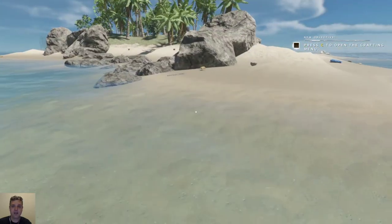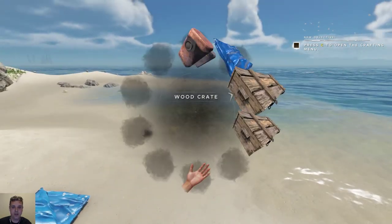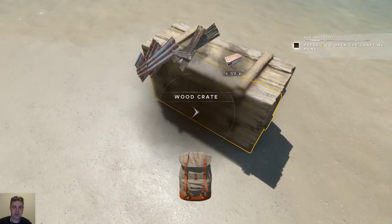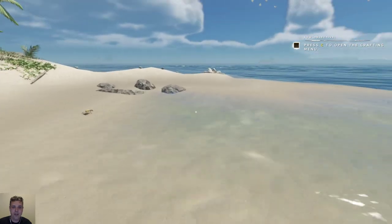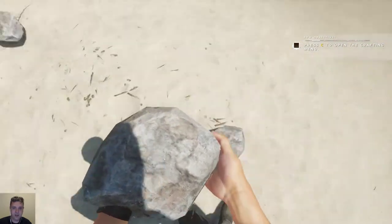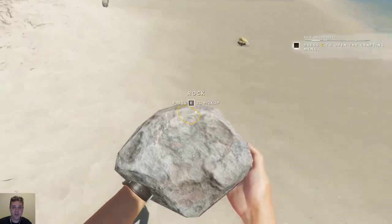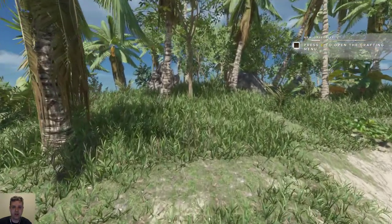Let's park it over here and see what's on this island. I'm not going to stay on this island, just take all the necessary stuff. I need the tarps — that's pretty important — and I think I'm going to gather at least a stack of stone. They seem to have increased the spawn rate of stone, which is pretty good.